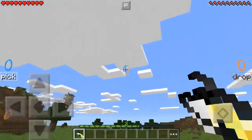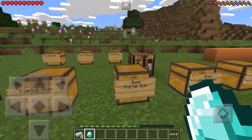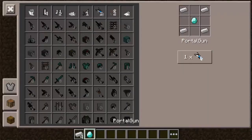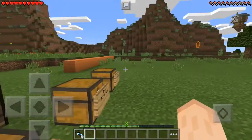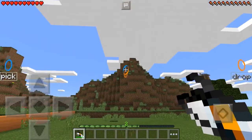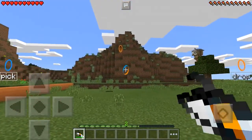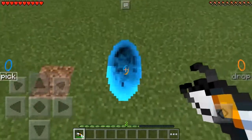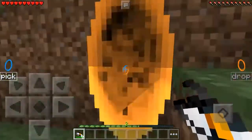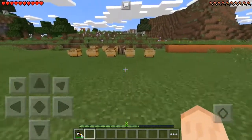Next up we have the best and only — the normal portal gun — which requires a diamond. This thing is a beast: it has 1000 uses, and it actually travels really fast — I think it was like 50 blocks per second. That's pretty amazing. Alright, that's pretty cool. We're done with the portal guns — I will keep this in my inventory.